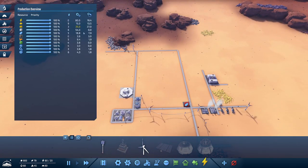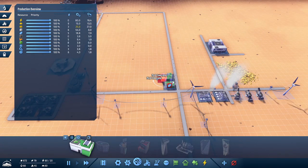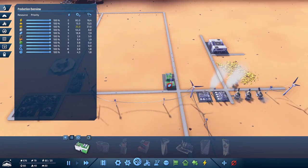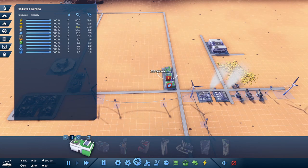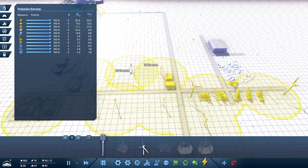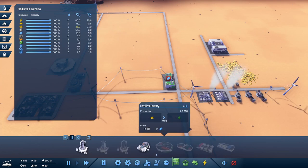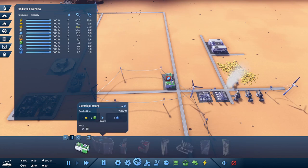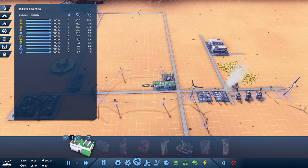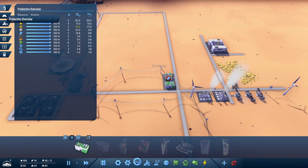Let's take a look at production - still good. Maybe we should just add more of these electronics factories. Power consumption is 9.8 and growing. For experimental purposes we'll build another one - now 11.9. It does go up, it just takes a long time to produce this stuff. Let's stick with two electronics factories.